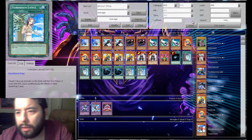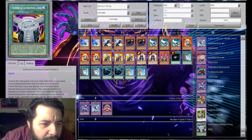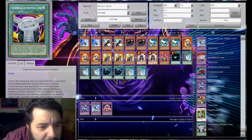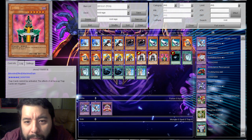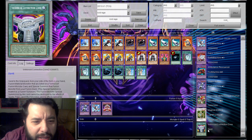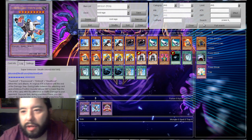Let's see what ROID spells there are. I think there's only one, actually. It sends fusion materials from your side of the field or your hand to the graveyard and special summons a Vehicroid fusion monster from your deck — and it can't be destroyed by spell card effects and its effects can't be negated. I was actually thinking of running Powerbond, because it gives me a little more push. I think I'm going to run Powerbond over this though, so let's run two Powerbond.